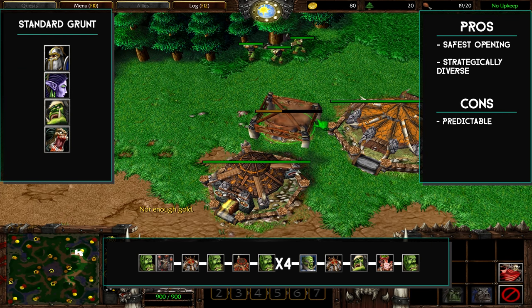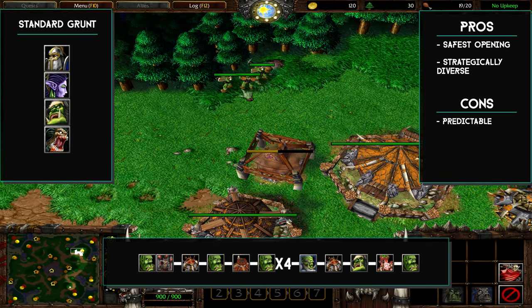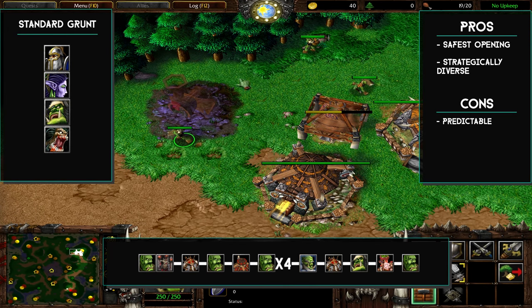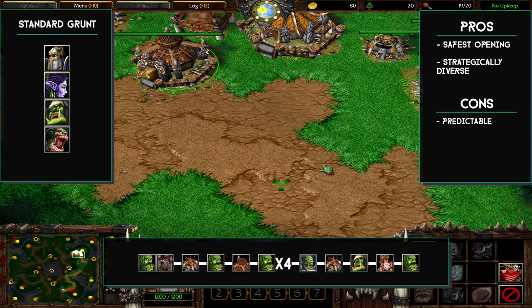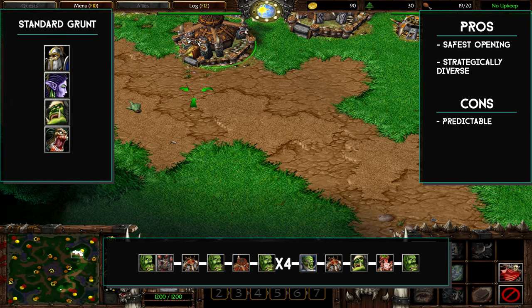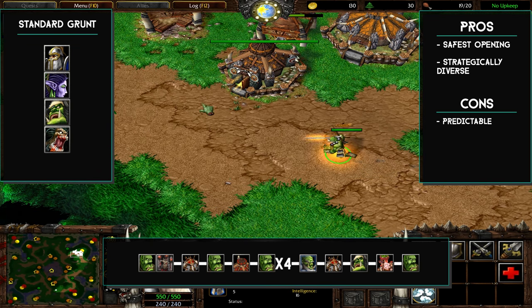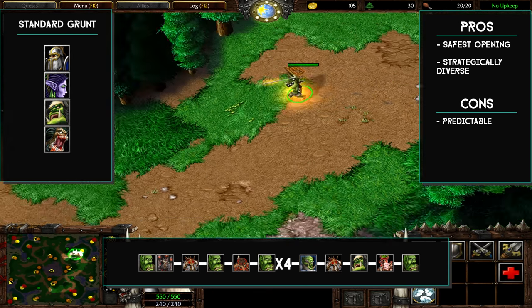If you're playing against undead, it's usually a better idea to position your burrows a little bit further back. Now we drop our voodoo lounge once we have enough gold, and then we construct another peon at our main so our supply is 20 out of 20.